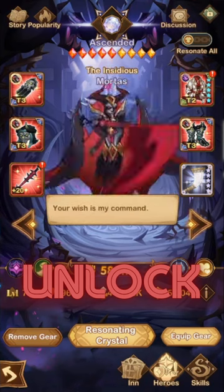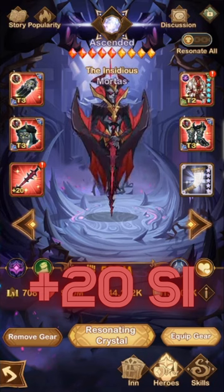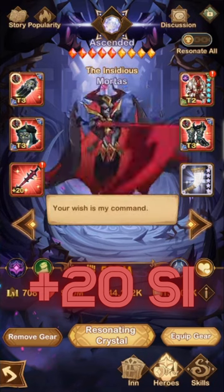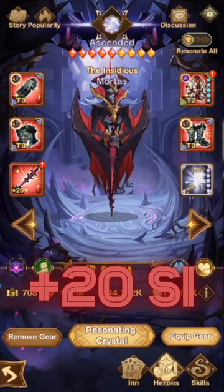The optimal build that you want on Mortis is a plus 20 signature item. That is right, a very basic build — he doesn't need the furniture, and he really doesn't need the engraving to really work in his entirety.